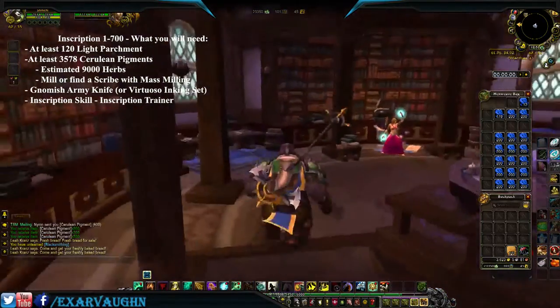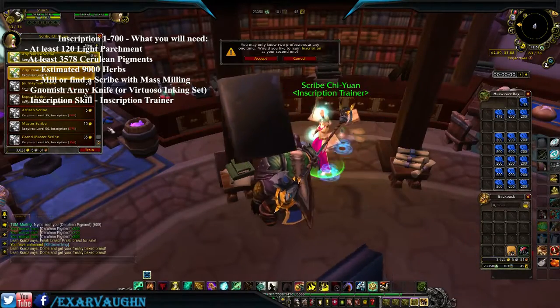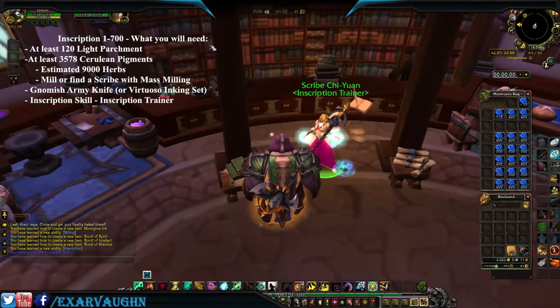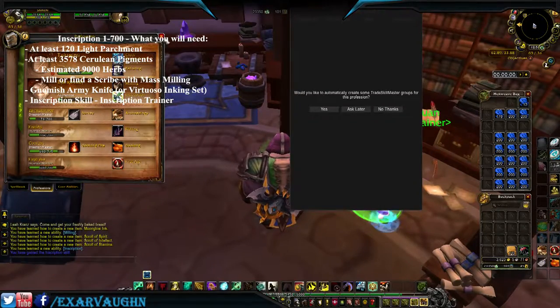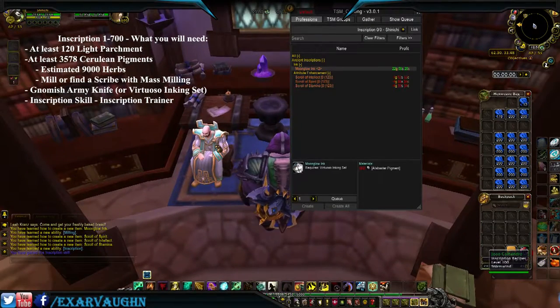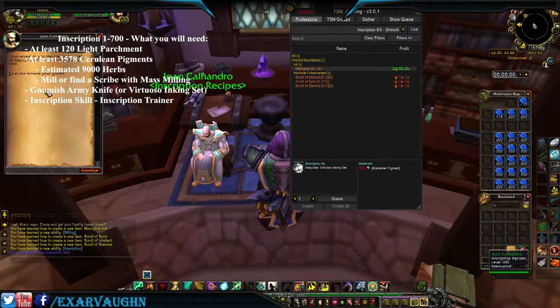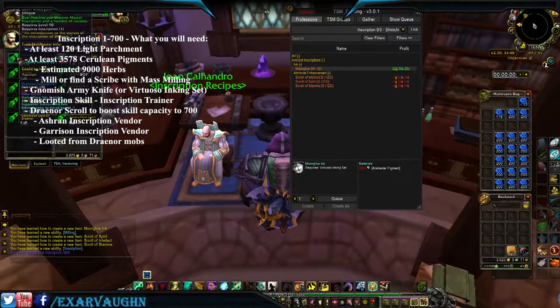Up the tower — speak to the scribe and learn our skill. Now we're going to come talk to the inscription vendor.